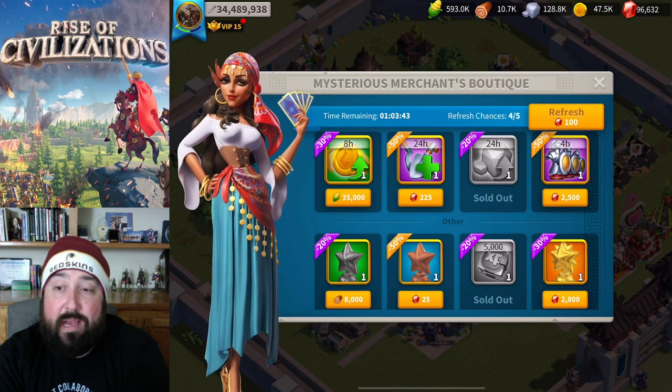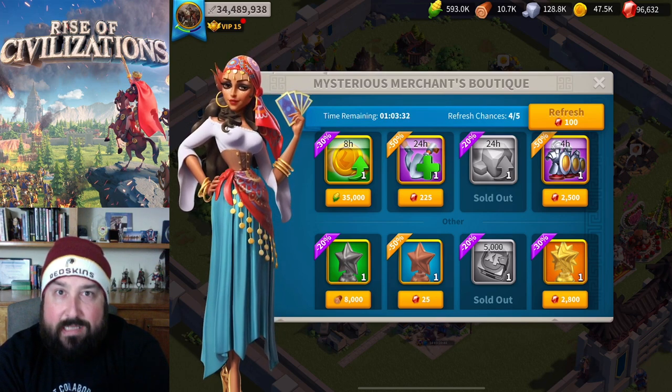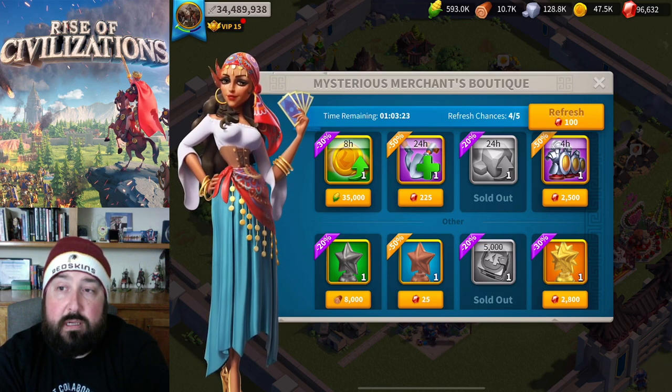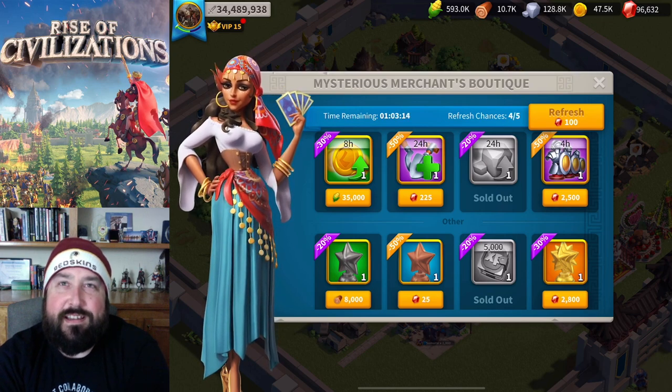I've got every maxed research percentage that you can get. I've got the scientist title, Arun, VIP 15, and the technology in our alliance completely maxed out for research, plus my personal research buff maxed out with mathematics. So I've got everything you can get in the game, and it still takes years to level this stuff up.